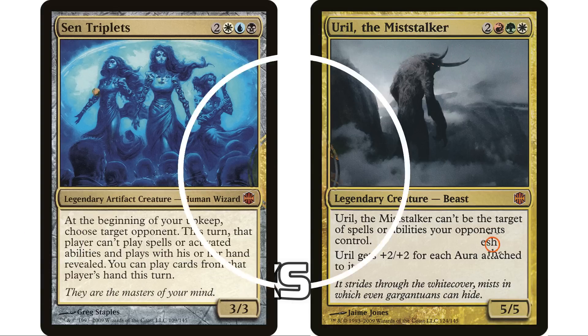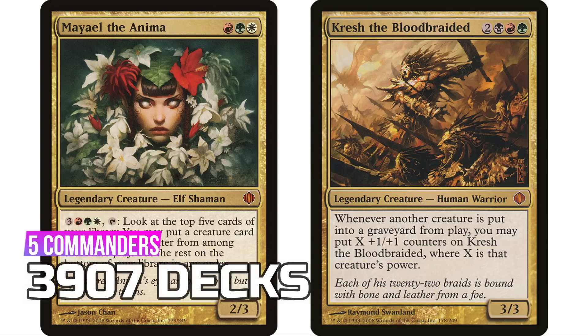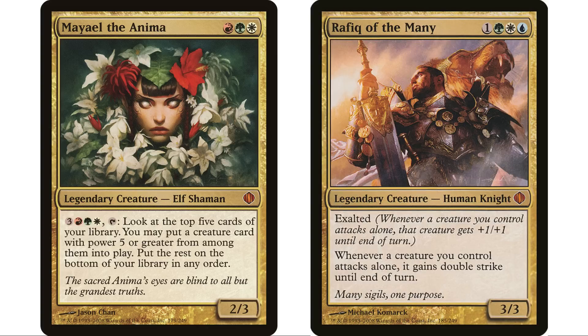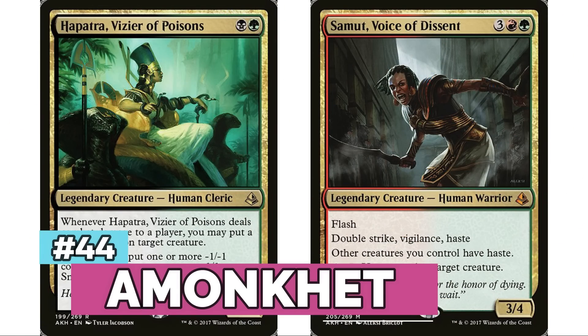At number 45, Shards of Alara has five legendary creatures for 3,907 decks. This set really dominated the format for a long while — Mayael of the Anima, Rafiq of the Many was really popular for a long time, and Sharuum the Hegemon. Some really popular three-color commanders from this set have sort of faded away in recent years.